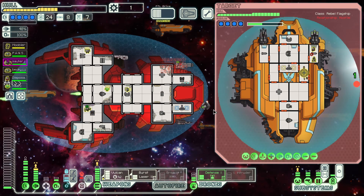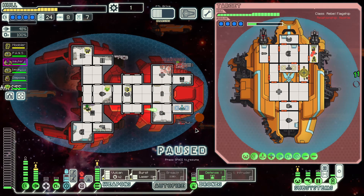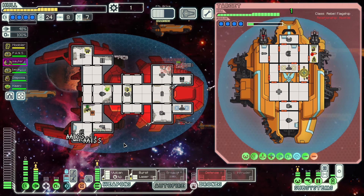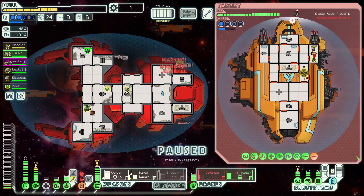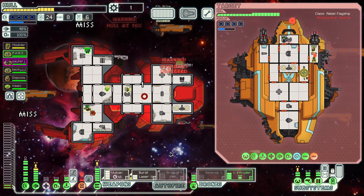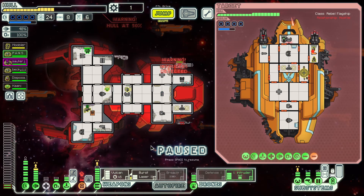We're going to have all our crew members hang out in rooms that don't matter, except for the pilot — the pilot is just going to go into like the O2 room. The rock man in the hacking room is pretty much perfect — we don't care that the rock man is there. We're going to get our boarding team ready and board very quickly. That did four damage — beautiful. Missiles incoming — defense drone online. Got hit with a couple — that's not that bad. Hack the shields. Take out the mind control — mind control offline, crew saved.